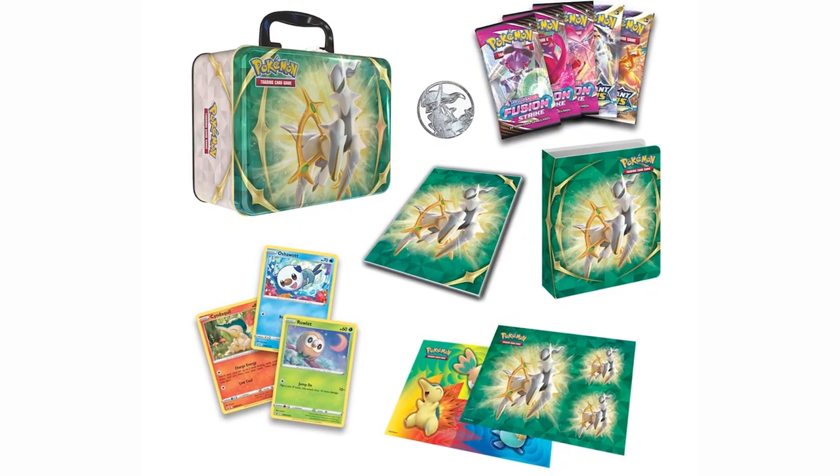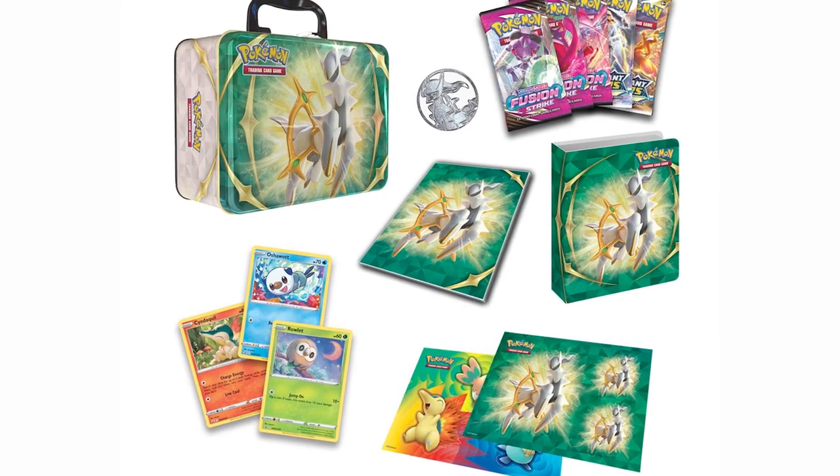Every spring and fall season, Pokemon releases new collector's chests with a couple of booster packs inside and some promos. Today we're opening up the newest one for fall 2022, which features Dialga and Palkia on the cover. We're also opening up some Silver Tempest as well. Buckle up, grab a snack, and let's bust these tins open. We're also giving away the promos too, so stay tuned for that giveaway.